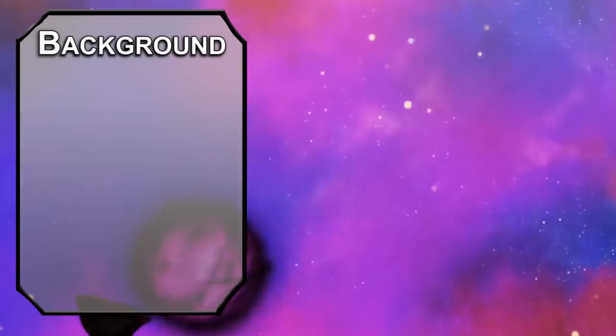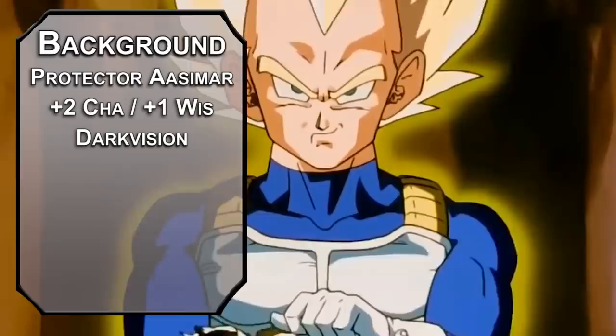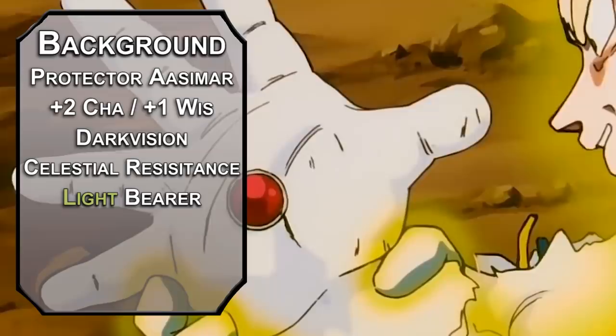If we want to go Super Saiyan later, we need to figure out what race a Saiyan would be in Dungeons & Dragons. There isn't a race of people who can fly and charge up their energy to glow with bright yellow light in D&D — except for Protector Aasimar. They get plus two to Charisma and plus one Wisdom, 60 feet of darkvision, Celestial Resistance to resist radiant and necrotic damage, the Lightbearer ability for the Light cantrip, and Healing Hands that restore HP equal to your total level — a little Senzu Bean action.